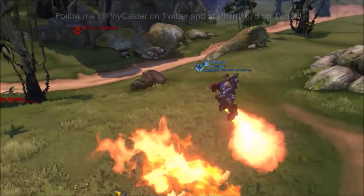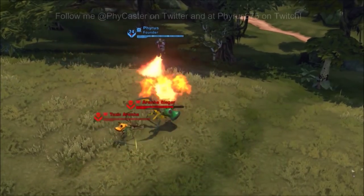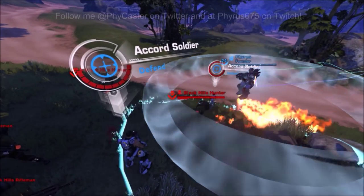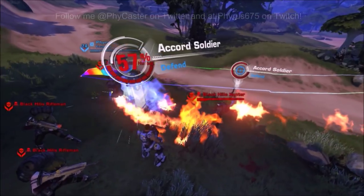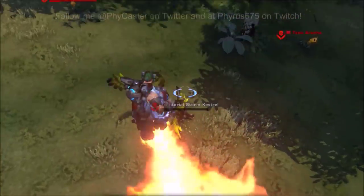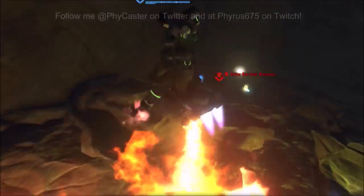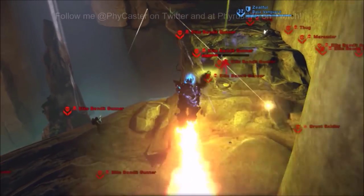At level 15, you can equip Burn Jets. Once you activate this ability, your player will hover at that altitude and project flames from your boot boosters for about 5 seconds. Enemies caught in the flames will take damage. This ability may occasionally leave patches of flames on the ground that will continue to damage enemies that stand in it. In my opinion, this ability looks really cool, but does not put out the amount of damage needed to offset the fact that you become a flying, floating target with very little mobility for the duration of the effect.